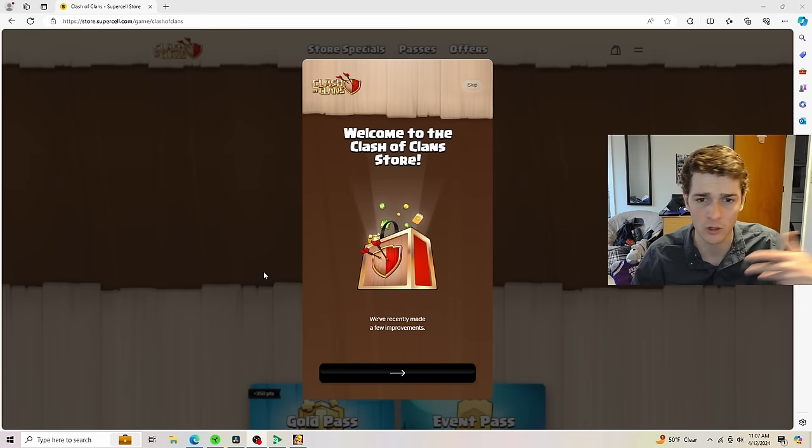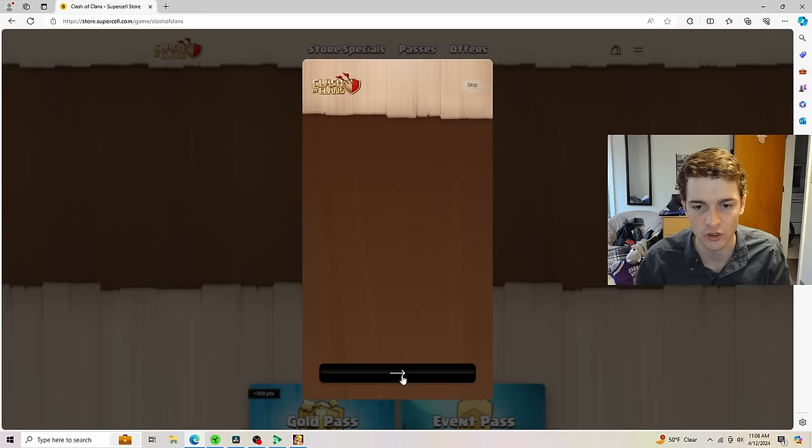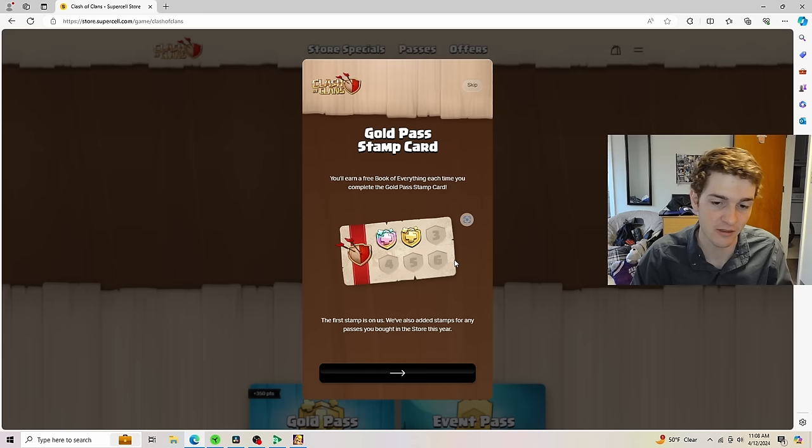Right here — welcome to the Clash of Clans store. They've recently made a few improvements: discover store specials, 15 times value offers, high value offers only appearing in the Clash of Clans store. You'll receive a free Book of Everything every single time you complete the Gold Pass stamp. The first stamp is on us, and they've also added stamps for any passes you've bought in the store so far this year. From here on out, every six months you're going to gain a free Book of Everything — one more building you can finish up for free.